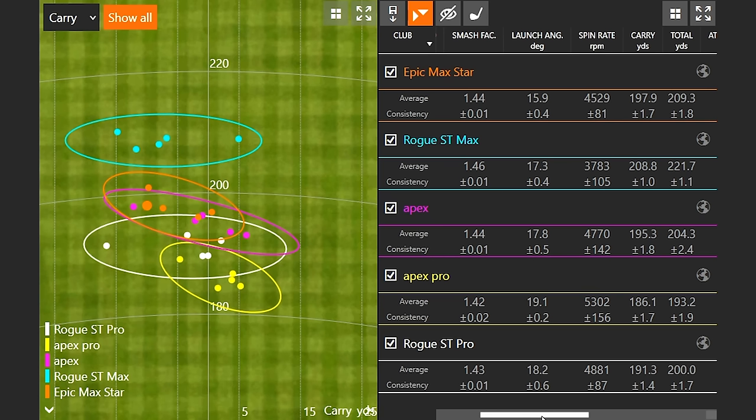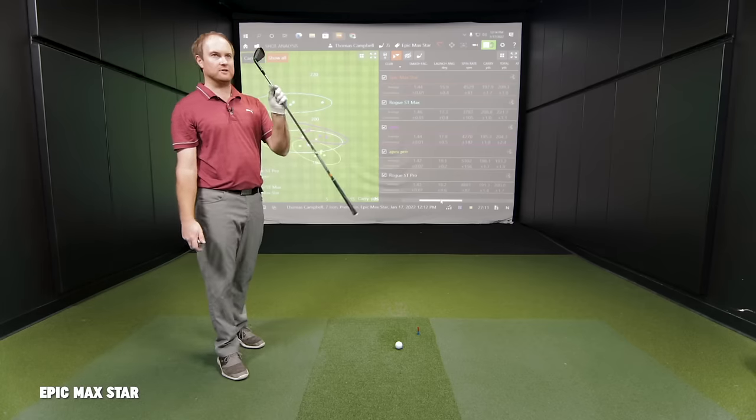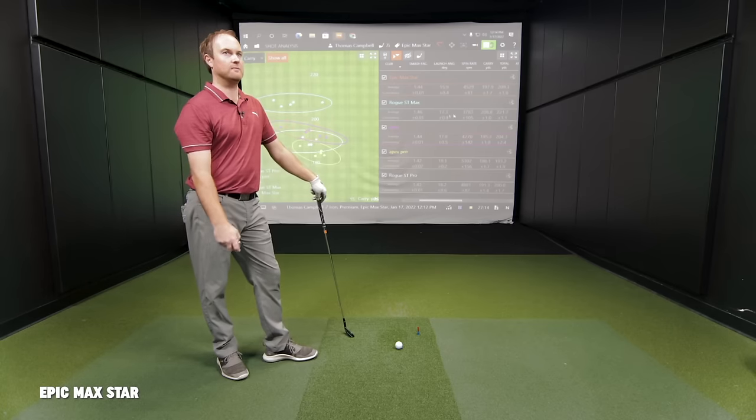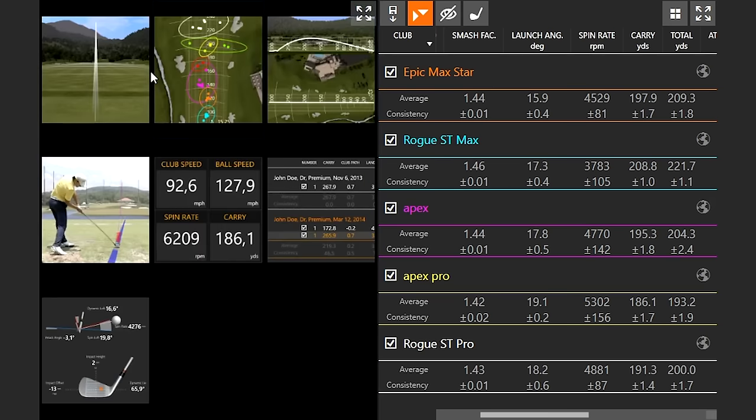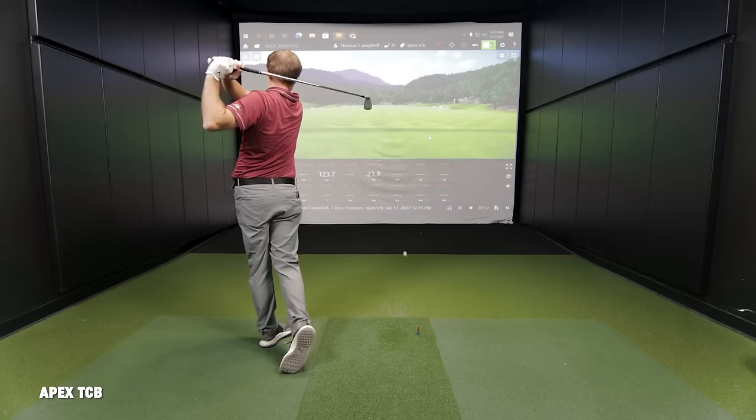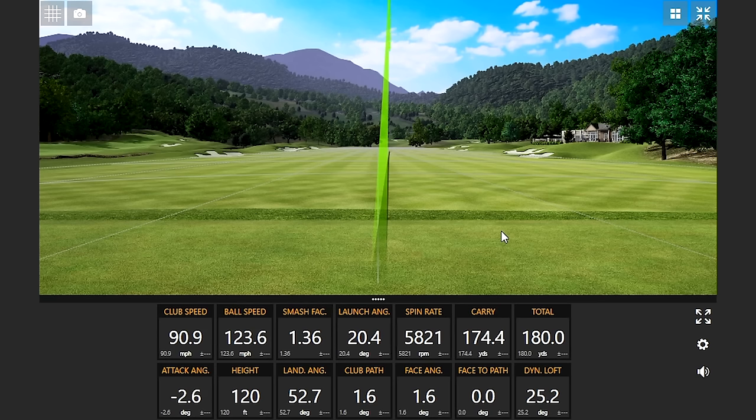I would almost play something like a three or four iron with this in my bag if I liked that look. I should note the launch angle was quite a bit lower than really any of the other irons — the Rogue ST Max was 17.3 and the Epic Max Star was 15.9. It's got to have something to do with how the center of gravity is placed on this iron, because it just looks so much different looking down at it.